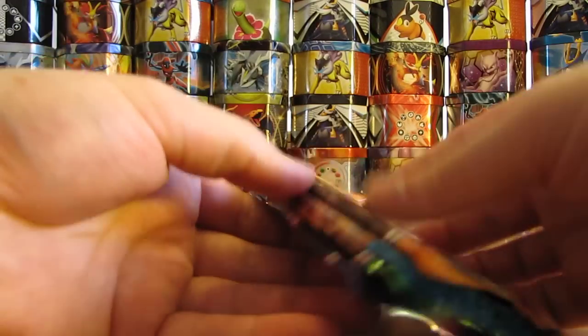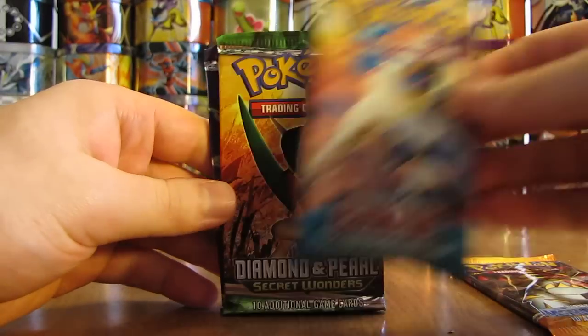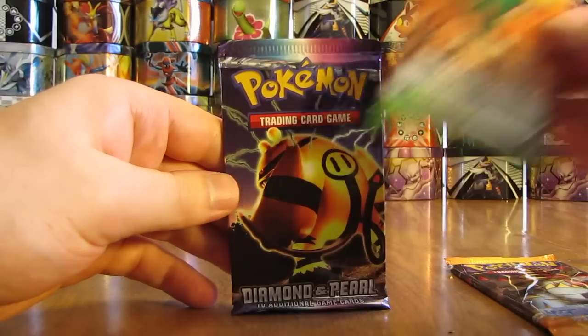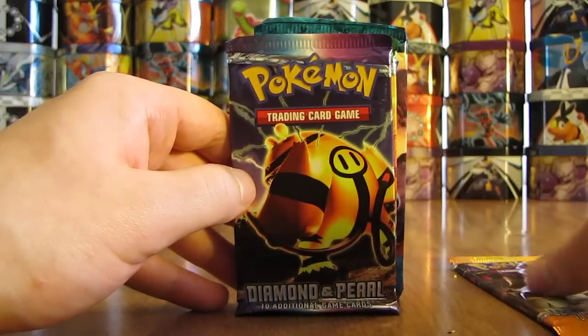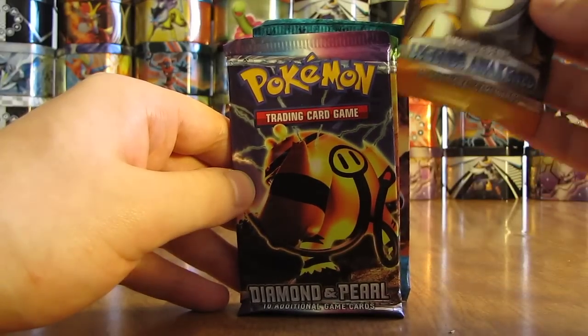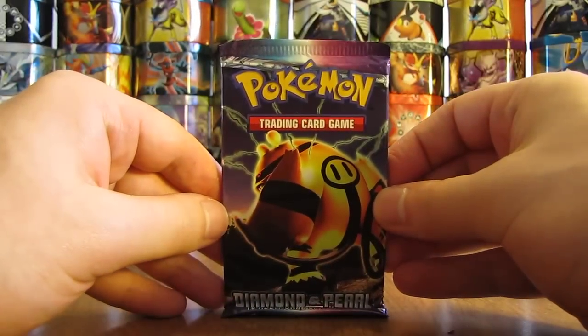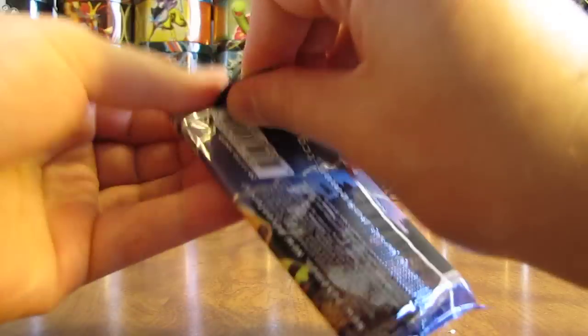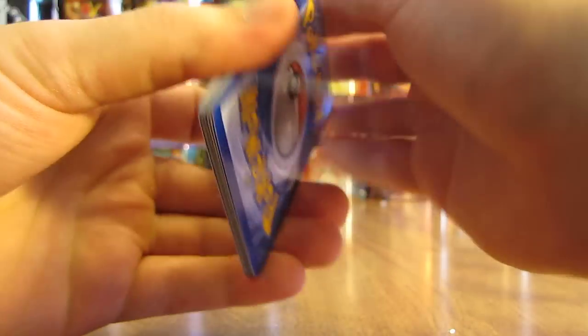Actually that one is an EX series pack. So there's a Legends Awakened, EX Power Keepers, Diamond and Pearl Secret Wonders, and a Diamond and Pearl. We'll go from least favorite to favorite. I've been having pretty good luck with some of these tins that I've been opening, so hopefully my luck will continue in this tin opening.